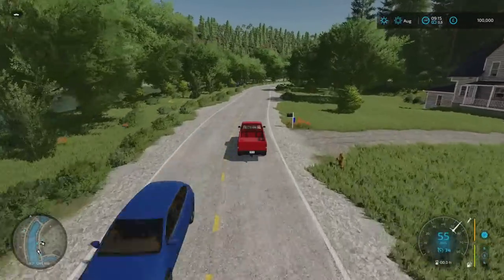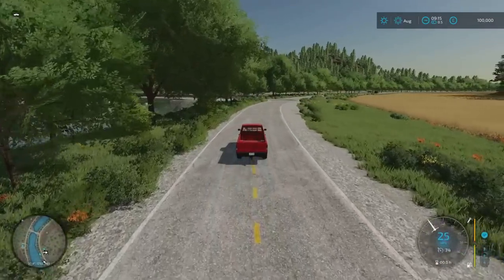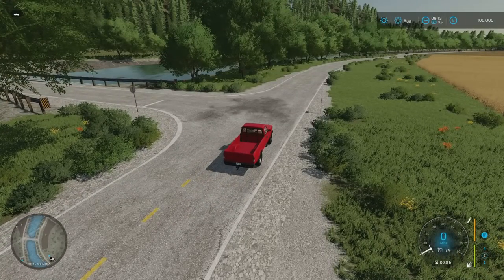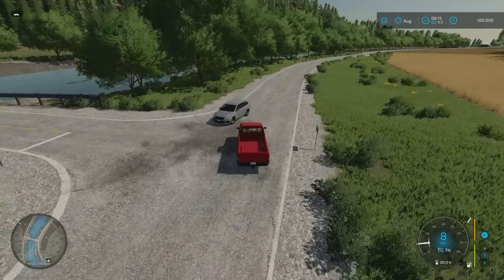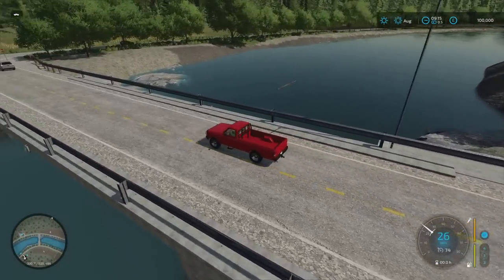We've had a couple of bridge packs come out recently - three actually: one from Jim, one from Sandhill Modding, and the one that came out today - the forestry bridge pack by Ola Haldor. There are certain areas on the map where it would work really well for putting in bridges if you wanted to give yourself some extra routes. Some areas are obviously way too big to bridge across. There's some more logs drifting by.